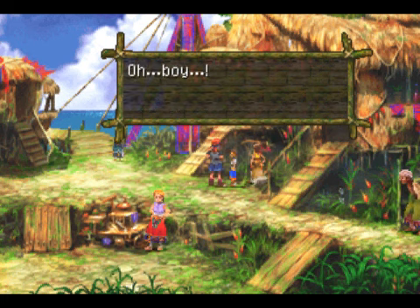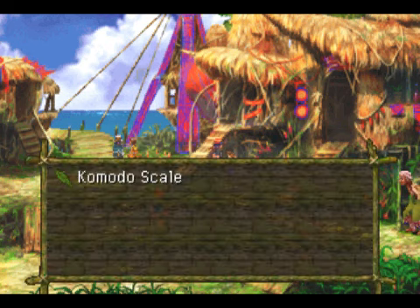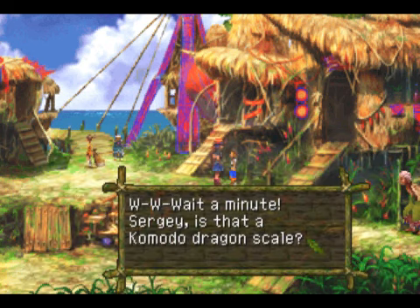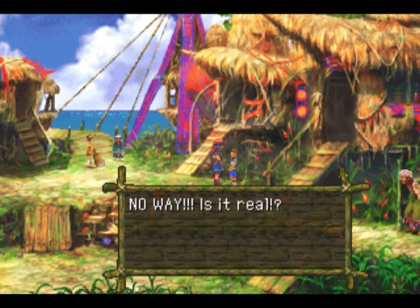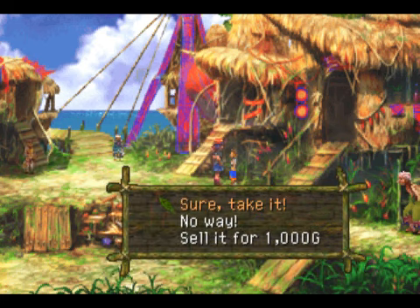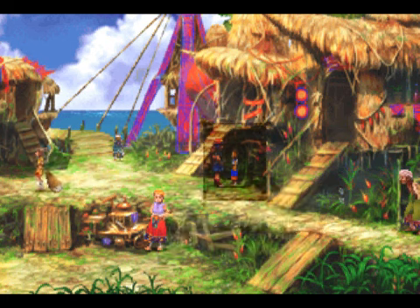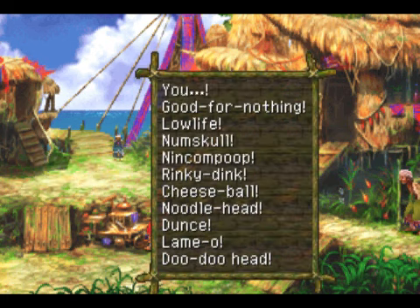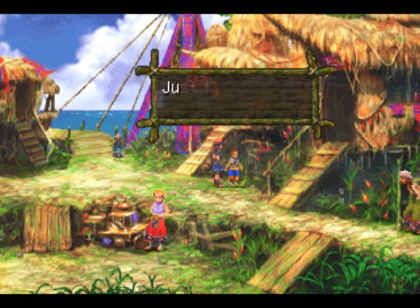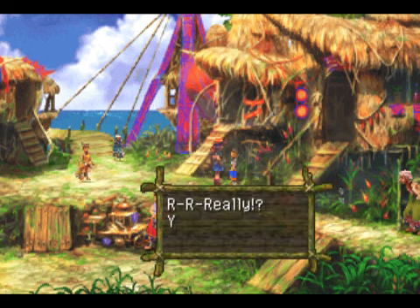Now what you gotta do here is I want to give him the Komodo Scale to give to his girlfriend. So what you do is you press the square button — it brings up your key items — use the item on him, and you trigger the next dialogue. Let's see what happens if we offer to sell it to him instead of just giving it to him, like in Chrono Trigger. No, no, let's just give it to him instead.